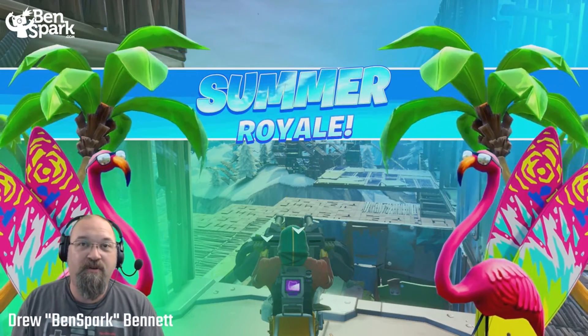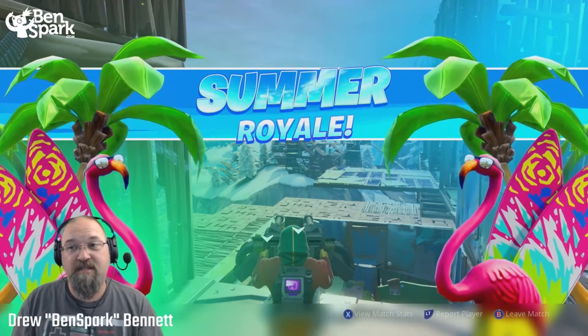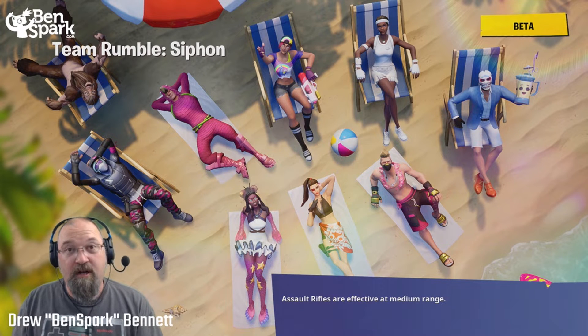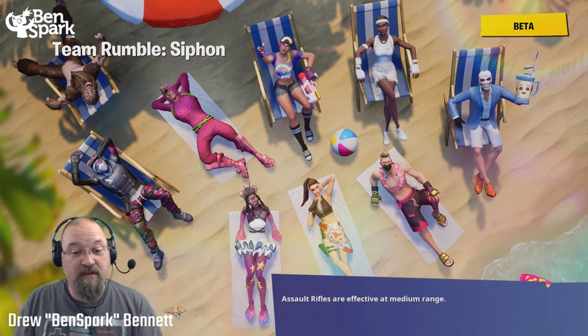I found Fortbite number 48, accessible by using the box pickaxe at a throne on a mountaintop. You have to hit a gnome and then the Fortbite will reveal itself. Let's see what that Fortbite reveals.